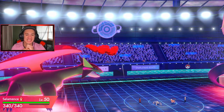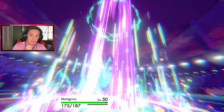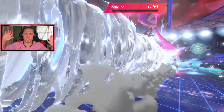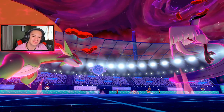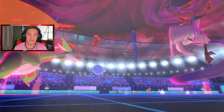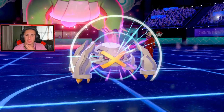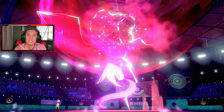I need Salamence to drop Articuno and get that Moxie boost — then we're storming out and probably picking up the win. This thing is a monster. He goes for Max Mindstorm on Metagross — not very effective, kind of a weird call. Max Airstream coming out — please pick up the KO. We're not picking up that KO! Speed raises, Earthquake comes out — Salamence and Articuno dodge it but Metagross takes some damage. Zen Headbutt comes out, does work.